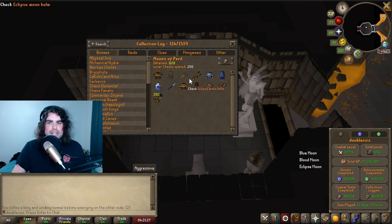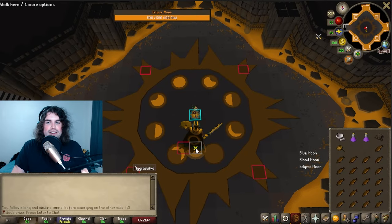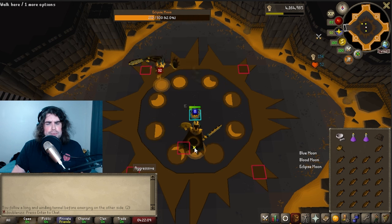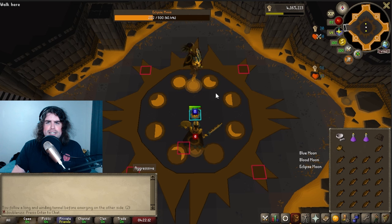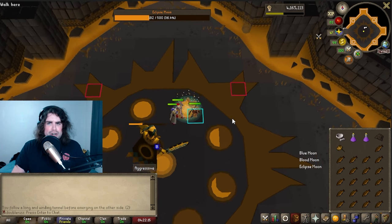In my case, let's say I just want to get the Eclipse set. So what I can do instead of doing a full run is just go kill the Eclipse guy — I'll have a 1 in 56 chance of getting one of their pieces. Sure, I miss out on the bonus roll for having completed all three, but the trade-off is that the runs are a lot faster because I'm only killing one of the Moons.